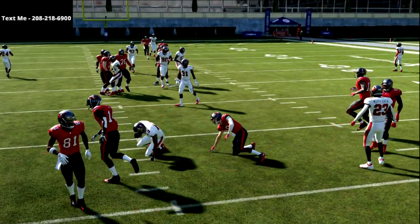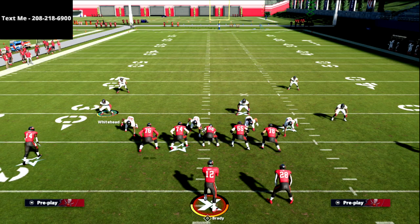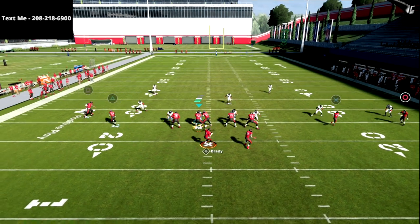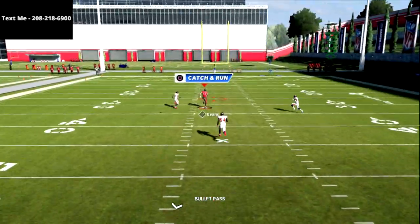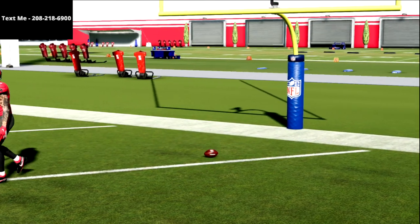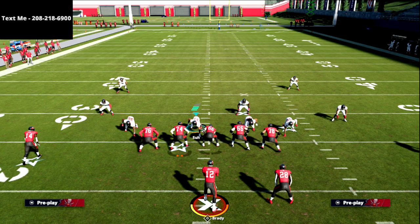Cover 2 coverage is really effective if you understand how to use it. The biggest things that beat Cover 2 deep are fade routes on the outside and deep post routes — if there's no vertical threat to one side, the deep safety can glitch out and you can throw a skinny post over the top for a big gain. Take those two routes away with your user, your alignment, or your soft squat adjustment and you'll have a lot of success. As a general rule, Cover 2 is a great coverage every year if you understand how cloud flats work and how to protect your coverage from streaks and post routes.